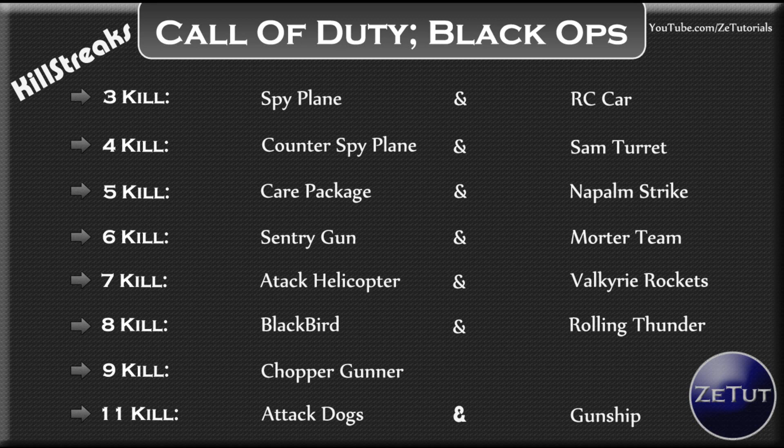For seven kills, you have the attack helicopter — we're presuming it's the same uncontrolled attack helicopter from Modern Warfare 2 — or the Valkyrie rockets. With Valkyrie rockets, you're on the ground with a launcher that has two missiles, and you can control where each missile goes after launch. You can fly them all the way around the map to kill someone, then launch the second one. That looks pretty interesting and fun.